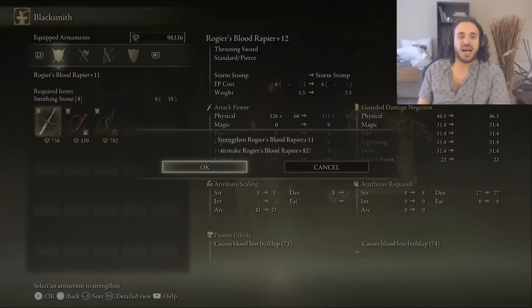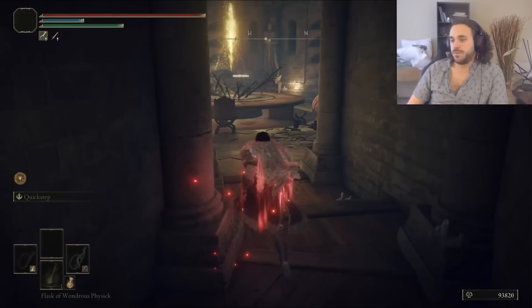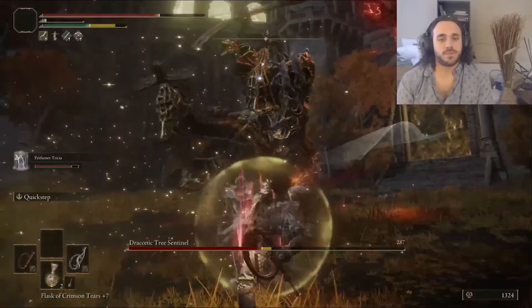I made both of the whips bleed, but something happened right before I recorded this run — they nerfed the status effect buildup when you're power stancing. Which is already rough, but considering how slow the whips are, this is really rough. While the Draconic Tree Sentinel hits really, really hard, Sypha can give us an ice shield that will reduce incoming damage by 90%. It's basically the Opaline Bubble Tear. She doesn't always do that, but does it enough to be a nice buff.